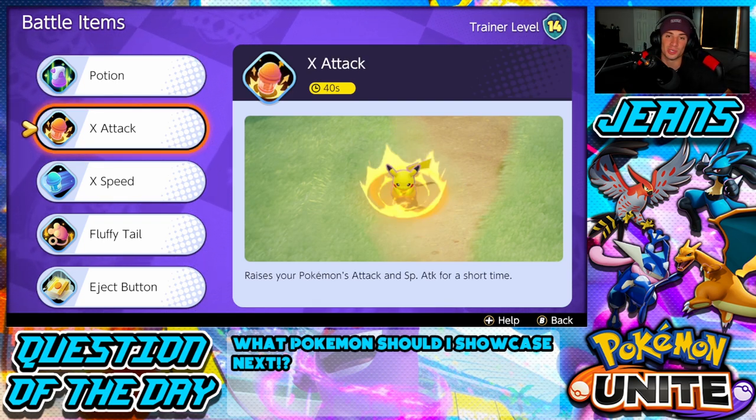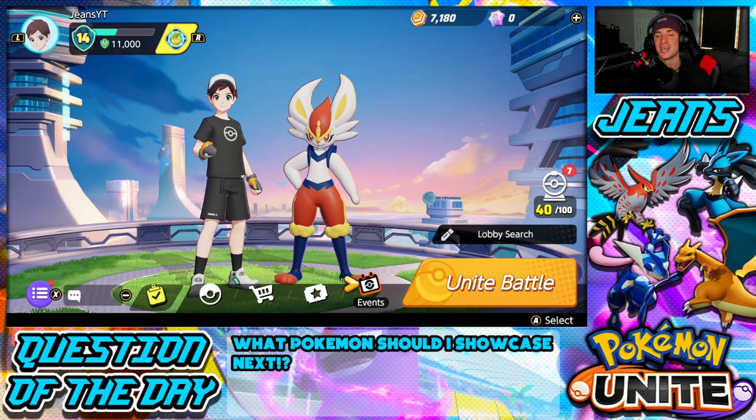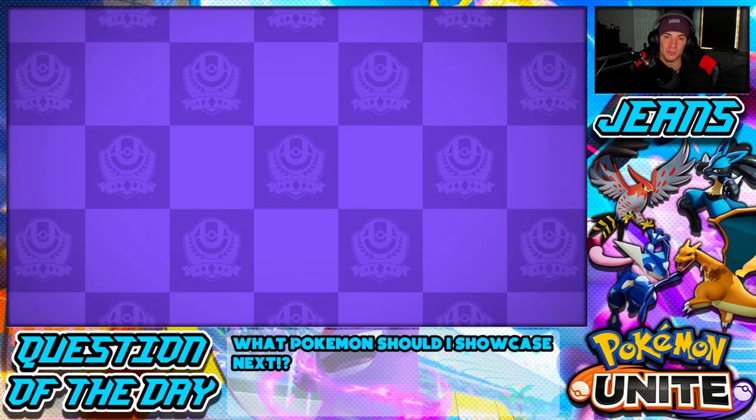X Attack also works really well because you're trying to put out a lot of damage to get KOs with Cinderace — when you're in a pinch or have a team battle going on, pop X Attack and pick up a KO. Eject Button also works great because you can dip out of bad situations or push yourself up into battles. Those are your held items and battle items for Cinderace.